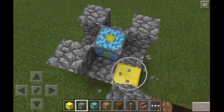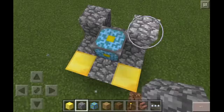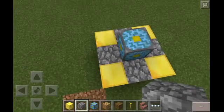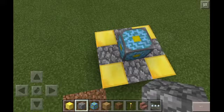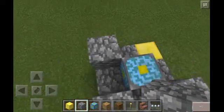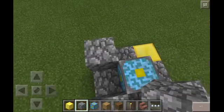Sorry if I'm going a little fast. I'm going to break this down — so far you want to make this cross shape. Then you put cobblestone on the gold blocks to fill it in. I don't want to go too fast.